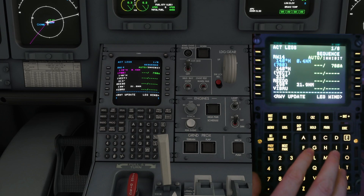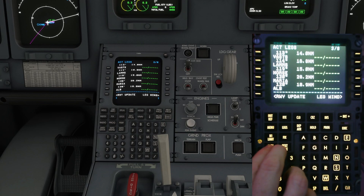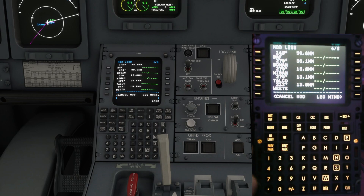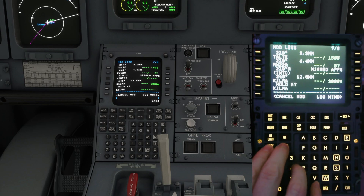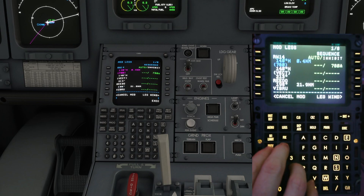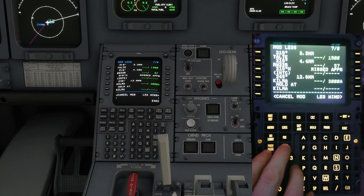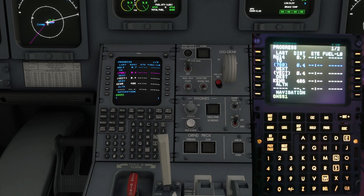And we're going to go direct BAF. On the legs page we've got: Rito, Burbu, Art, Mount Pagers, Syracuse, Dota, Albany, and then direct to BAF. We're going to grab BAF and pull BAF up. There we go — we've got all of that calculated. As you can see.